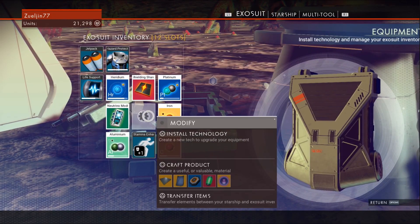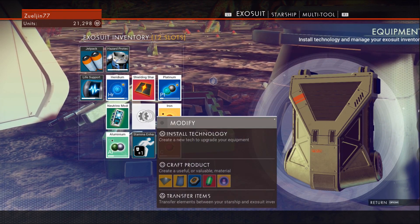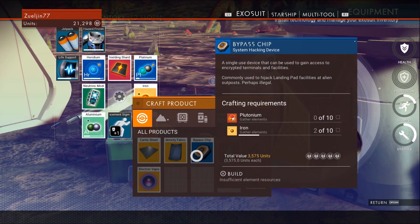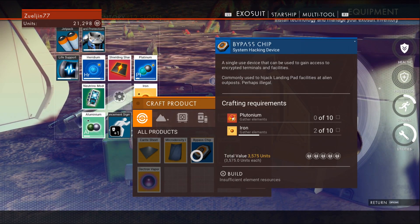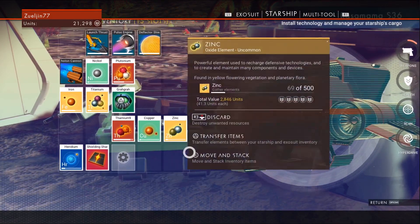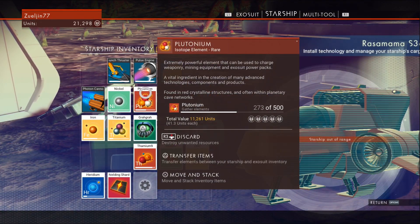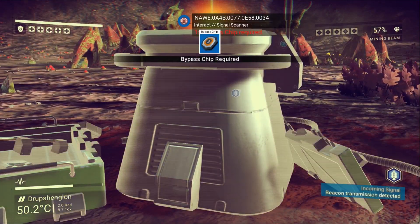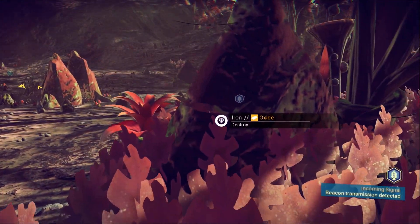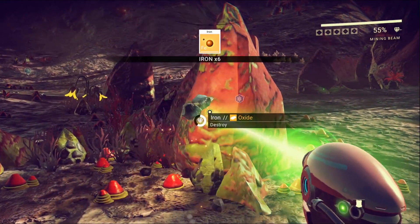Bypass chip required. Can we make those? I think we can. For a bypass chip we need iron and plutonium. Can we transfer that or will we have to grab it? I do have both of them. Starship is out of range - we might have to mine a little bit. Another bypass chip required here too. So I'm going to have to mine a little bit. I didn't see anything that yields plutonium yet, but I can get all this stuff. I think we only needed 20.